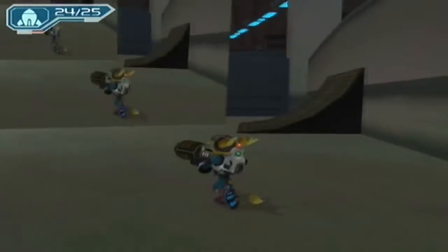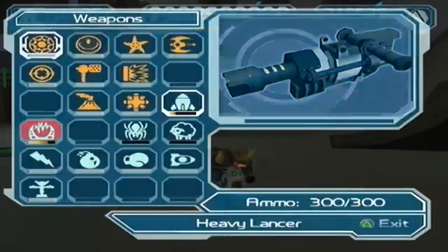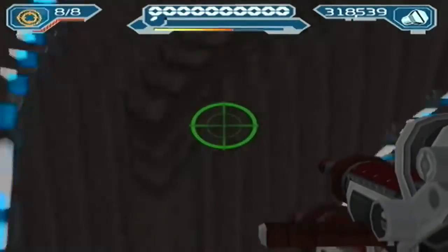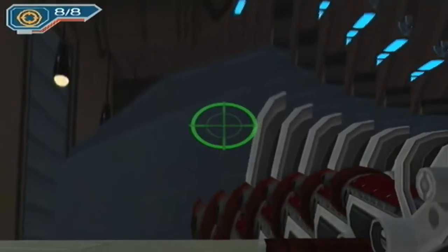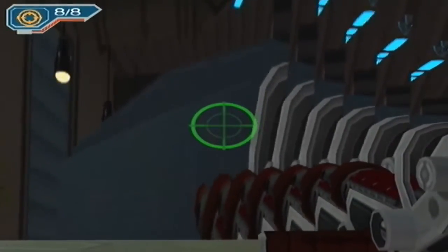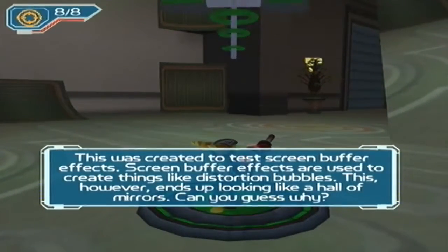What is in here? Whoa — that's freaking creepy! Wait, I've got an idea. The best idea has been had. Ah, okay — that wasn't the best idea, I was wrong. It actually does look like an enemy — like a snake type thing. Hey, this is Peter again. This was created to test screen buffer effects. Screen buffer effects are used to create things like distortion bubbles and heat hazing. This however ends up looking like a hall of mirrors — can you guess why?